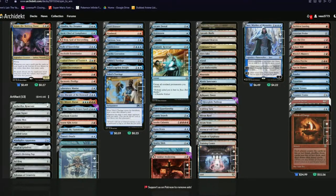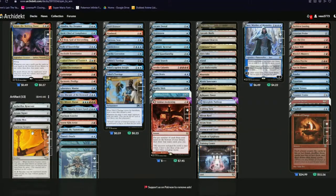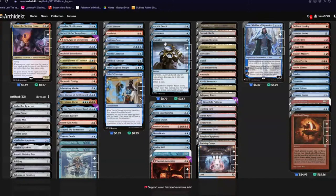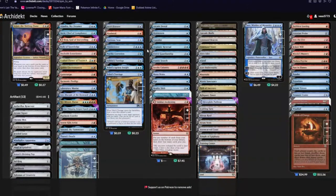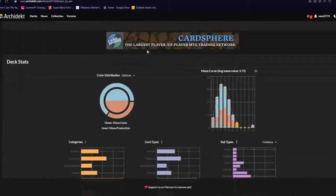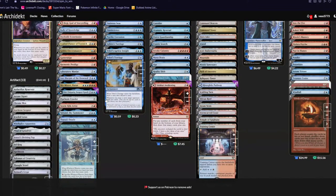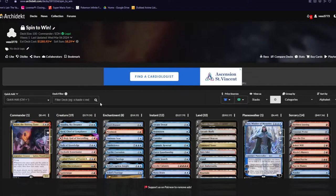Dramatic Reversal and Isochron Scepter is literally just a game-winning combo in this — you keep copying it over and over again, get infinite mana, and just do whatever you want. It's basically like an Omniscience but different. Looking at a 2.72 average mana value, with ten being Omniscience, and the color distribution is a lot more focused on blue with some red. If you guys like the deck, please make sure to let me know by liking and subscribing, and I'll see you guys in the next deck tech!